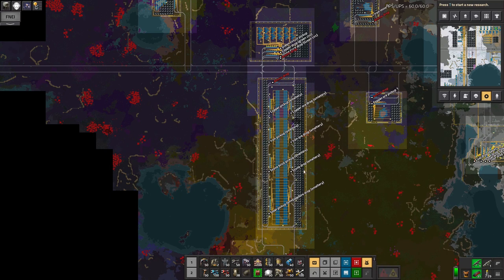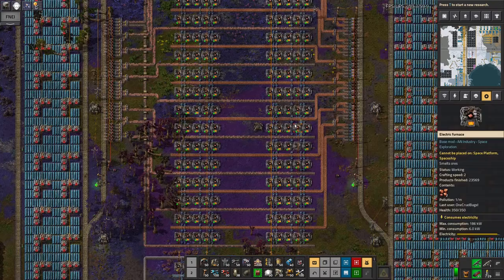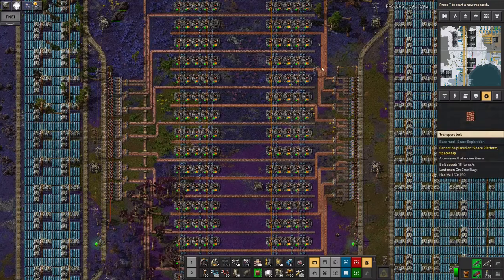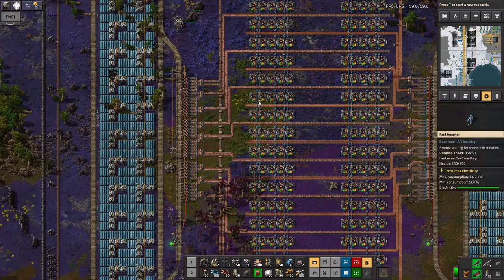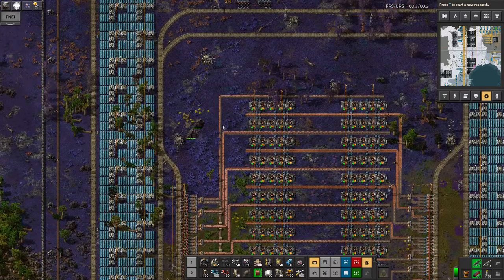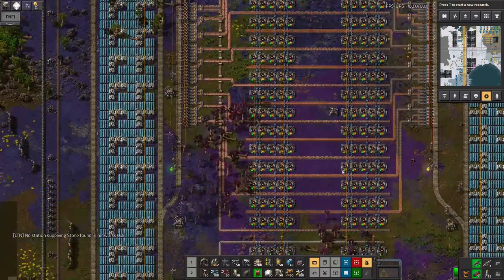There are quite a lot of things for me to do. Over here we've got nine belts of copper all going in, so ideally nine belts of copper plate coming out. But my numbers don't seem to be quite right because these belts aren't quite full — I should probably come along and fill in all these gaps down here. At least all these machines are running now.